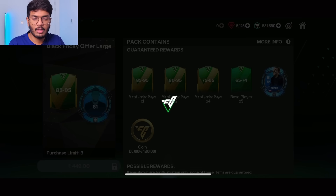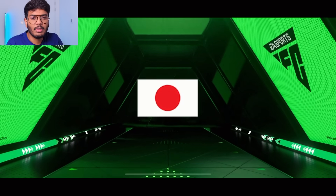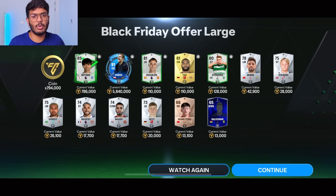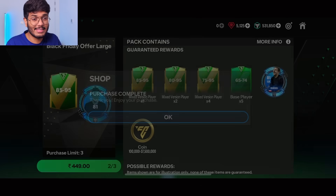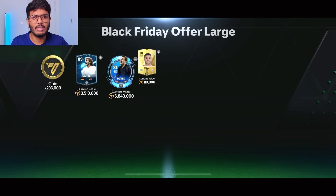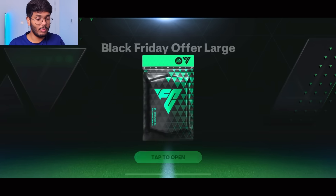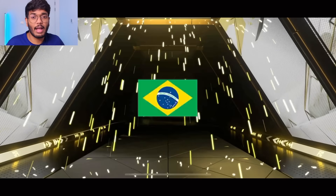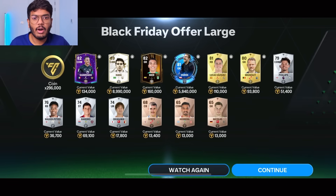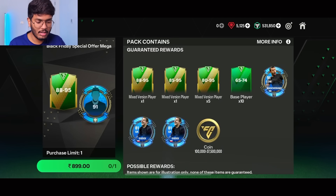Purchase of the first pack in this set is successful — and that's a walkout! Probably Mitoma again, I'll skip this. Second pack — let's go — walkout, icon this time! Germany striker — that's Walter Rudy. Decent. Third pack — another icon, back to back! Brazil CAM — Socrates, Kaka, Ronaldinho? That's Kaka! Ricardo Kaka going for nine million coins — that's a good amount.